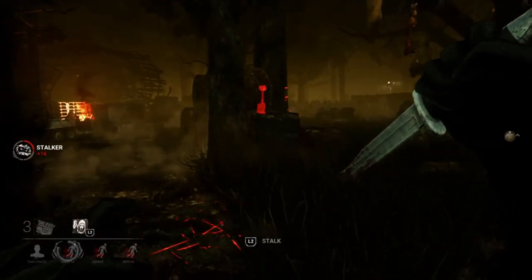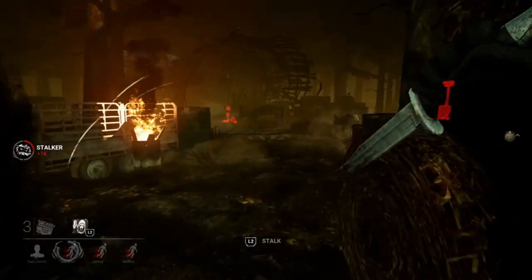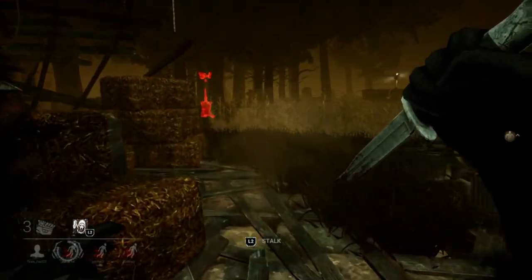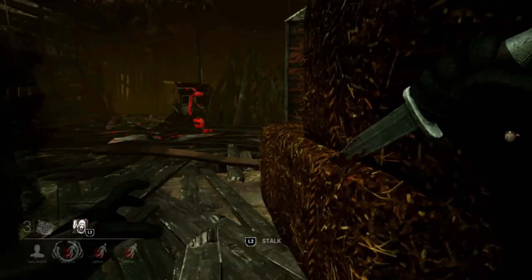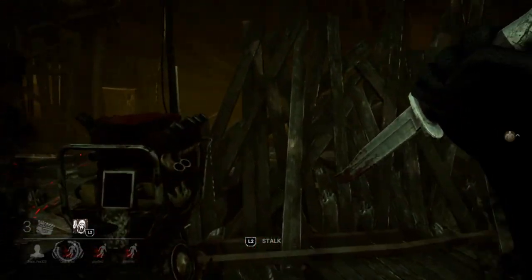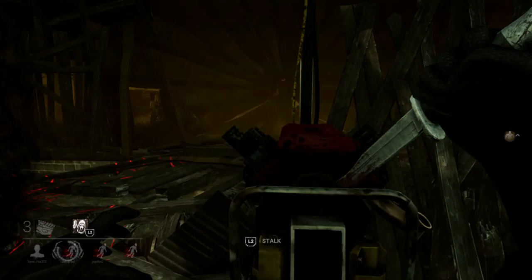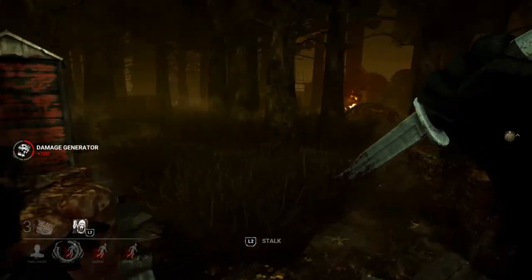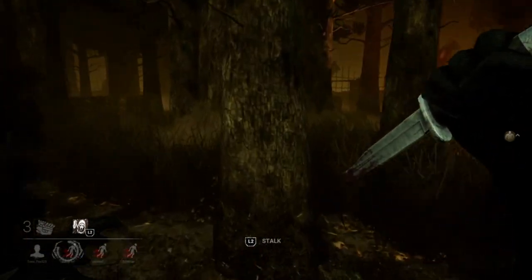I have no problem letting Nia go here — I built up a ton of stalk progression on her. That audio sound you're hearing lets me know there is a survivor nearby trying to reveal me. I see scratch marks leading out the door to the left; however, I'm going to kick this generator to regress it and take a peek to the right side to see if anyone's working on that generator. Obviously there's not, so now I'm going to head towards the survivor to the left.